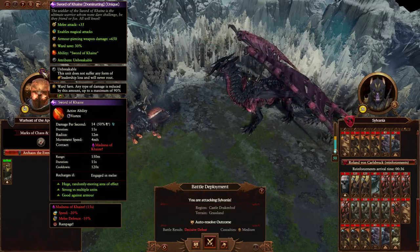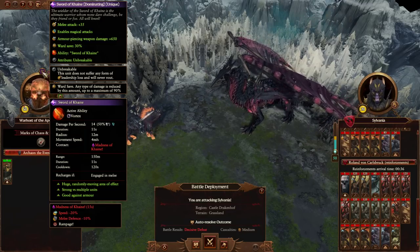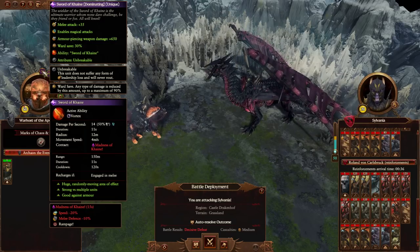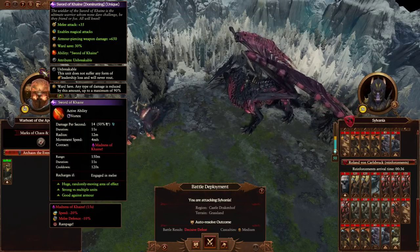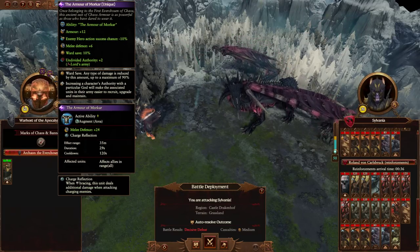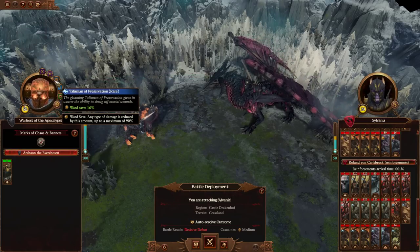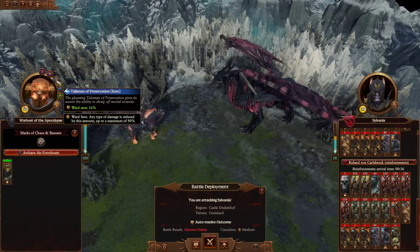He's got the Sword of Cain. I've heard a few people having trouble getting the Sword of Cain in this game — I haven't personally tried to get it myself. The main benefit is the ability Sword of Cain, and of course the ward save and armor-piercing weapon strength. You've got the Armor of Morkar there — 10% ward save — and you want to be stacking up as much ward save as possible with one-man doomstacks, since spell resistance doesn't really do anything anymore.